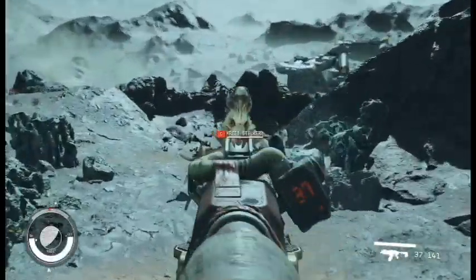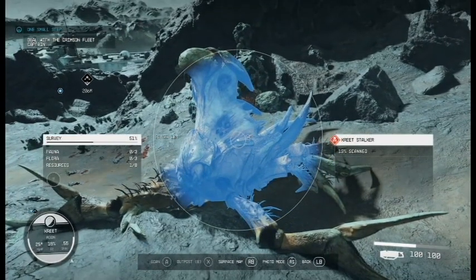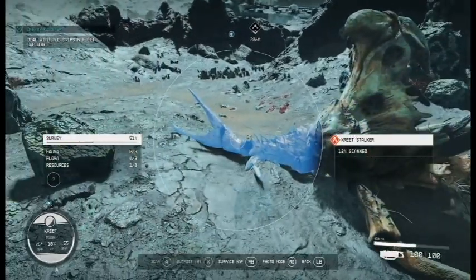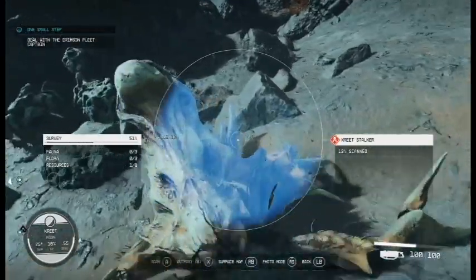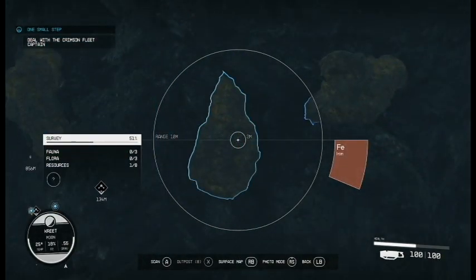So I went Scarface on it — say hello to my little friend! Scanning the body got me 13%, so it turns out you need to scan multiple of the same thing to increase how much data you gather on it. You also need to be within 10 feet of it for it to work. It's also very helpful when you're trying to find ore deposits to mine.